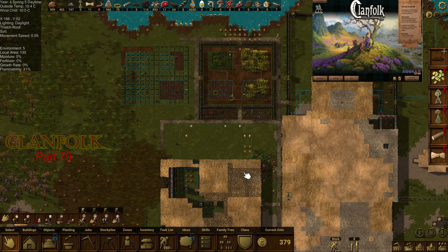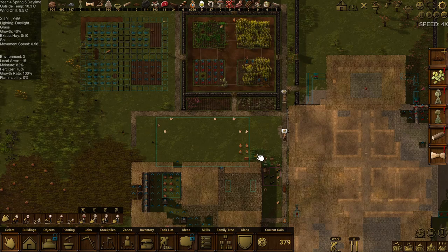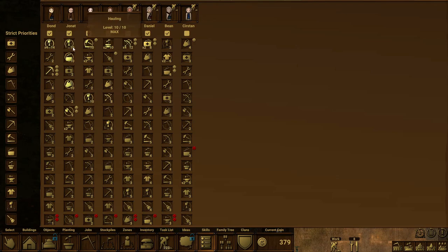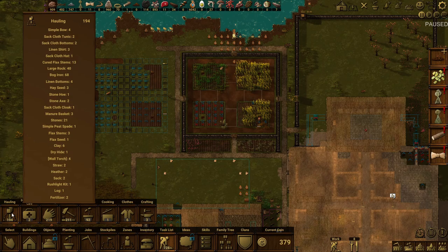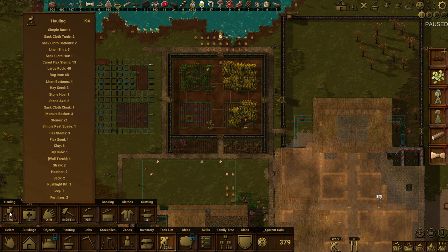Welcome back everyone, it's Tess here and we're back in Clanfolk. Last episode we put most of our people onto hauling so we can get our hauling task list down. It was massive - 270-something yesterday - and now it's dropped a lot, suddenly under 200. I need to get it down further though. Most of what's left is bog iron and large rocks.